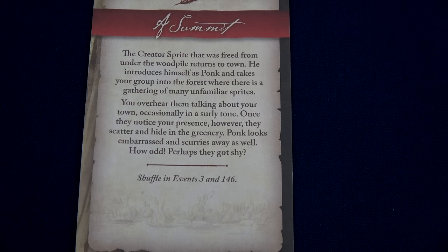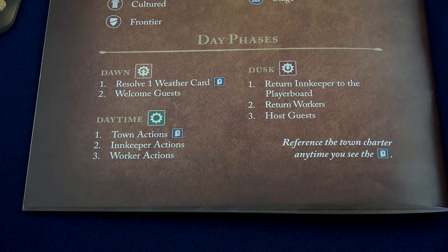The terrified sprite is carefully freed and gives thanks before embarrassingly scurrying back into the forest. Read event two immediately: the creature sprite that was freed returns to town, introduces himself as Ponk, and takes your group into the forest where there's a gathering of unfamiliar sprites. You overhear them talking about your town in a surly tone, but once they notice your presence they scatter and hide. We now shuffle events 3 and 146 together into our tray. We've now resolved our first weather card.